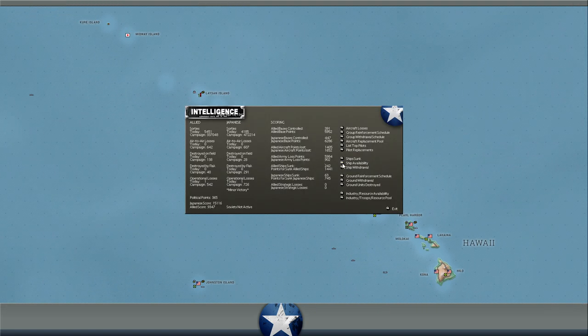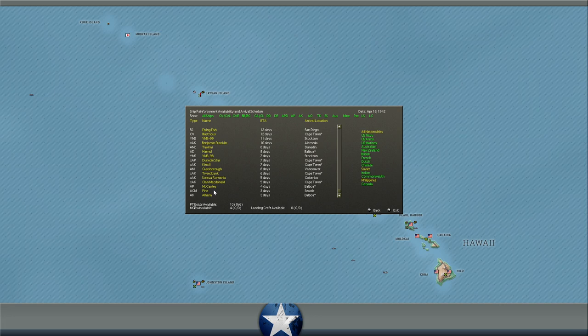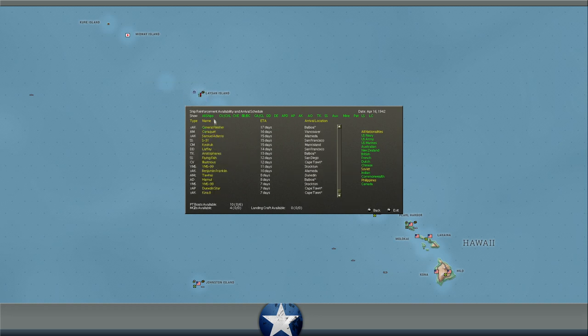What other ships are coming online? We've got some submarines in 12 days, the Illustrious in 12 days, a tanker, some destroyers, some anti-aircraft cruisers. I want to say the Atlanta might've come online or she's about to. The Atlanta is currently in Task Force 219, transiting to South Africa — presumably we'll send her to the Indian Ocean to join the carriers. She's currently moving at full speed and will arrive off-map in nine days.